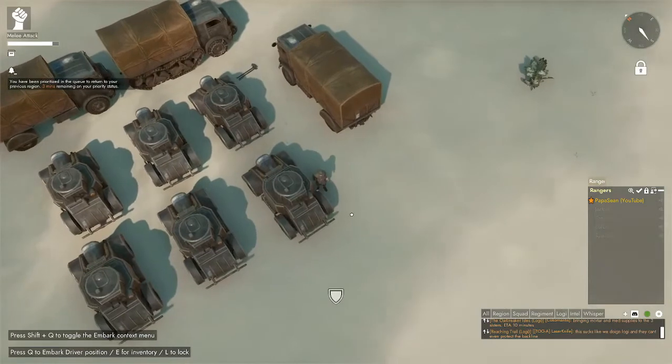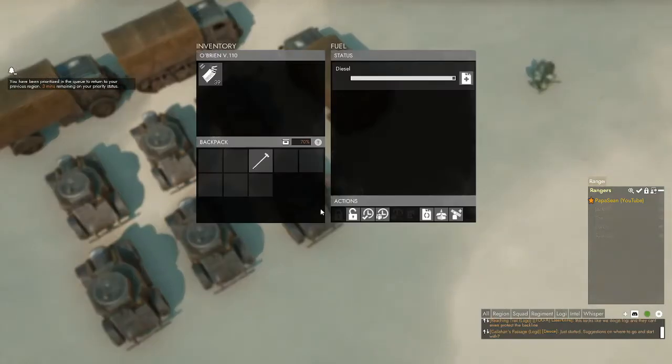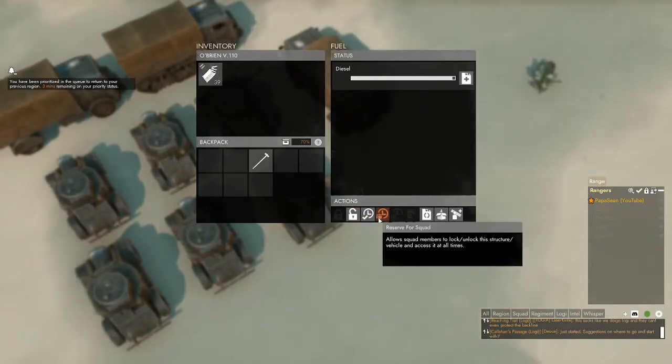I believe we've got one over here that's not yet reserved. So again, you just hold down E when you get close to it. You'll have the options to either unlock, reserve for active squad, or reserve for squad.